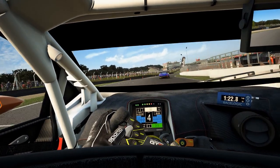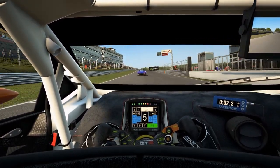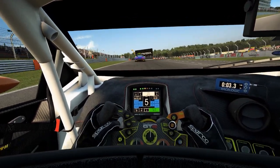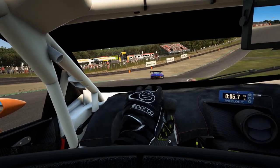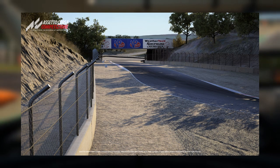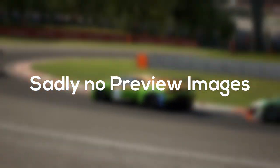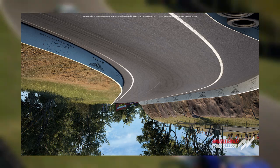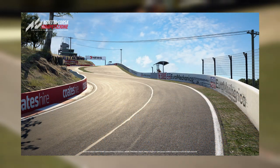Before you ask yourself what this even is and why it is important, let me make it short for you. Basically three of the most iconic racetracks in the world are coming to ACC. These tracks are the WeatherTech Raceway Laguna Seca, which is located in the USA, the iconic F1 circuit from Japan that goes by the name of Suzuka, and also a track from Australia where endurance races happen on a regular basis — and I am of course talking about the Mount Panorama circuit in Bathurst.